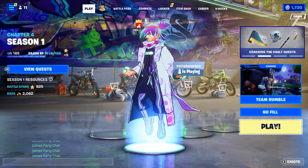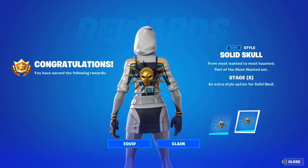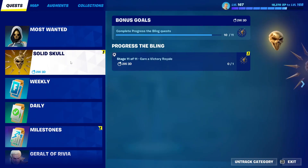The easiest way possible is to go into Team Rumble, since you can get a lot of eliminations there. And as you can see, we now have stage X — wow, that looks amazing!